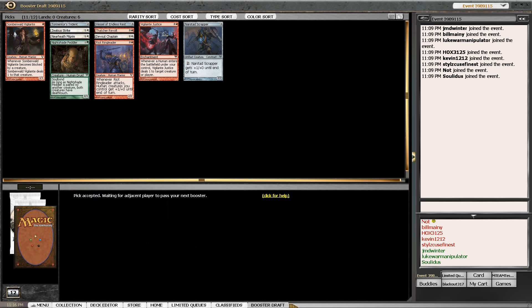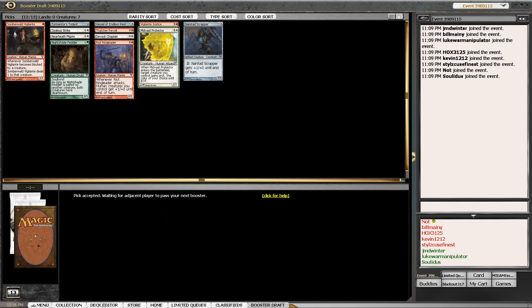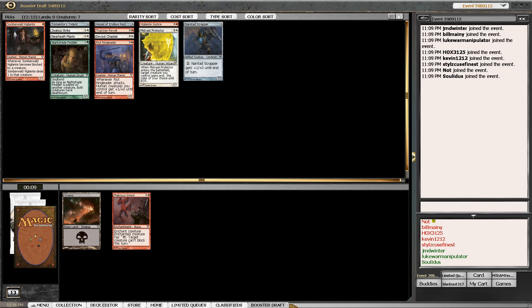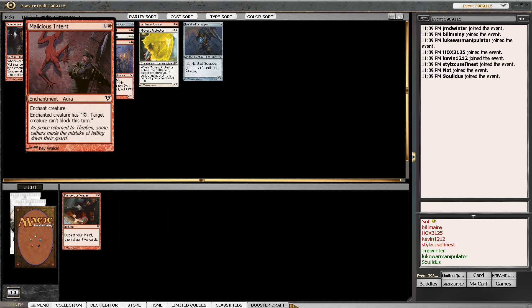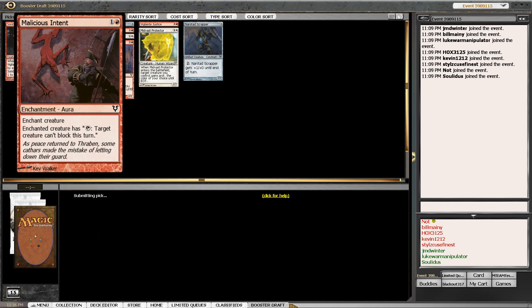I really would like to get a signature card. That's a late Protector - that pack had too much though, it had a foil and a regular. It's the pack we took the Thatcher's Revolt in. As a quick aside, someone took the land over the Wager. Let me know if you guys have played Malicious Intent - the enchantment where you can tap your own creature to make their creature unable to block.